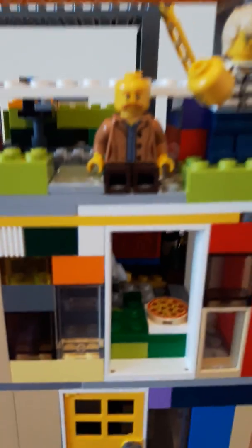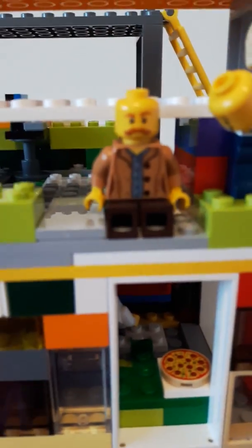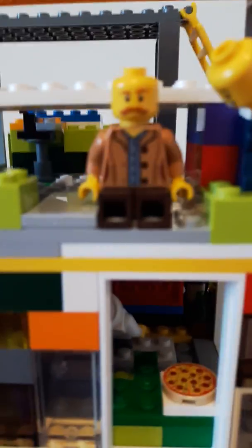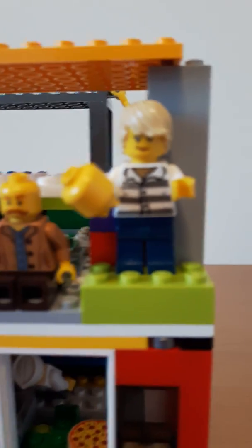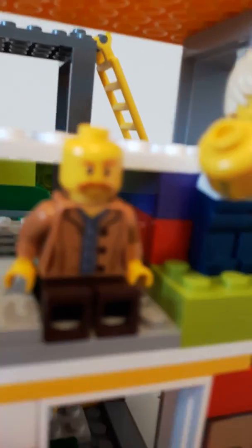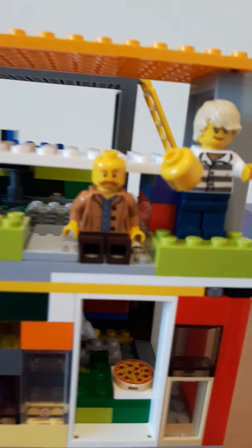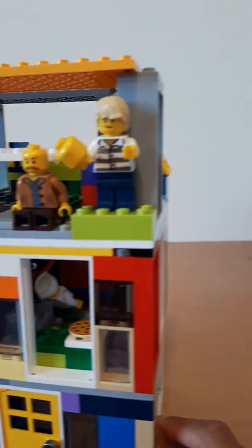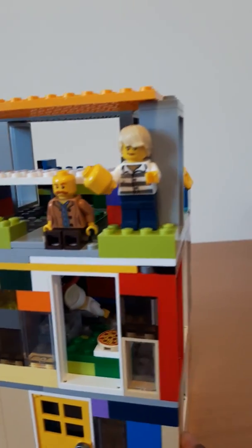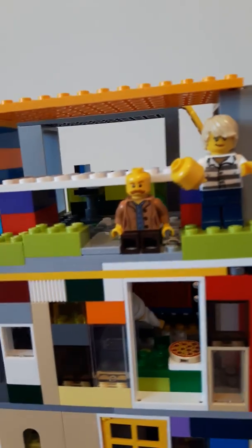Up here there's a zombie — I tried to find a shirt and pants to make a zombie, and a head. I feel like it's a good zombie. And this girl, she is holding a head, so that's weird. She also has some jail clothes — maybe she broke out of jail or something.